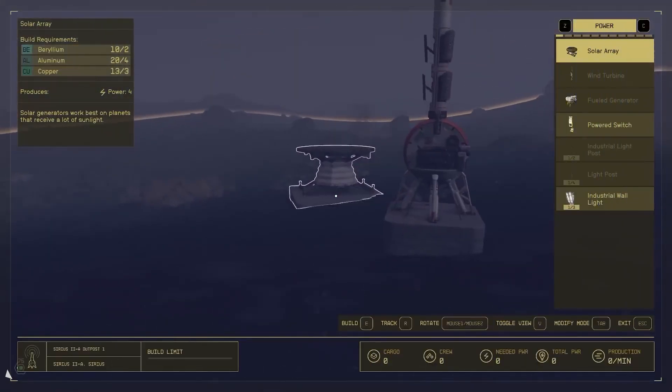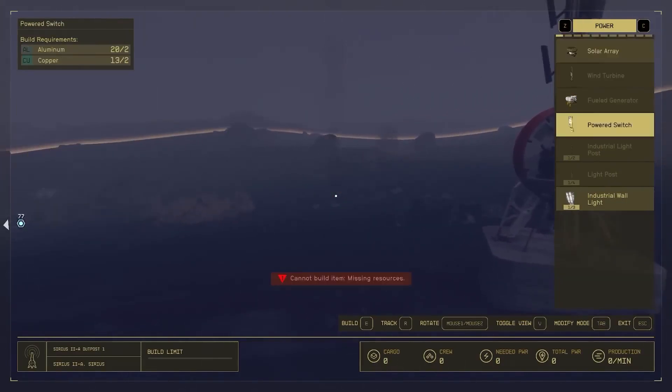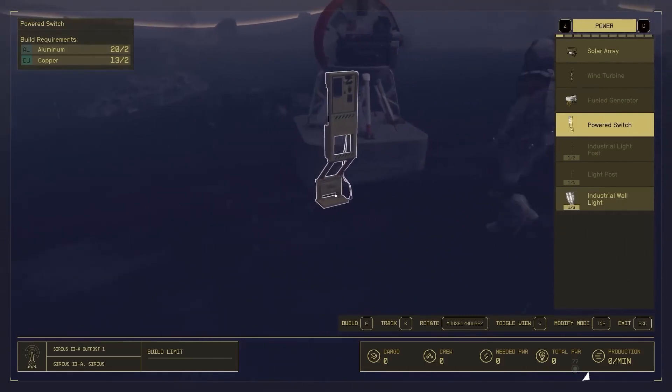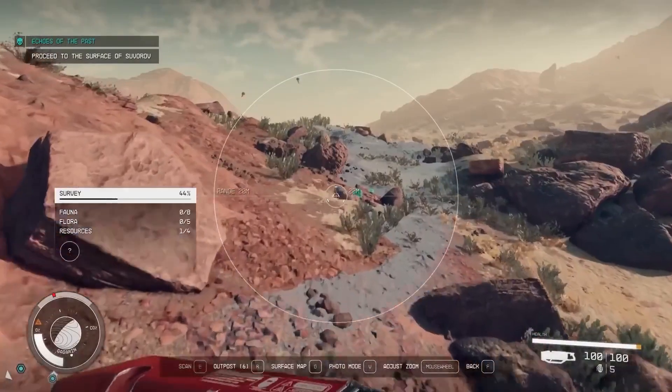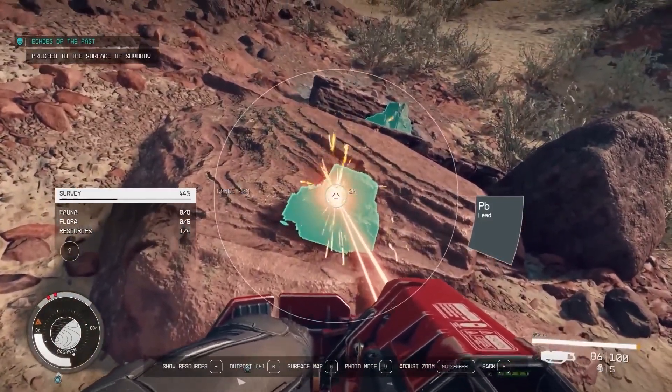Next, use the tab key to see what structures are available to construct. Resource extractors are a good place to start, but remember that they require a power source to work. Make sure to gather enough resources, particularly aluminium and iron, to build your structures.